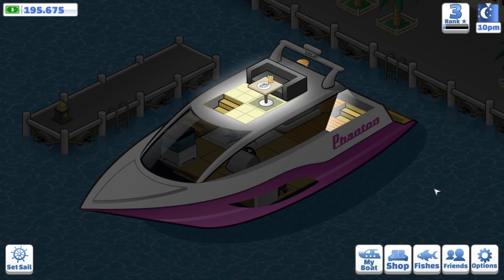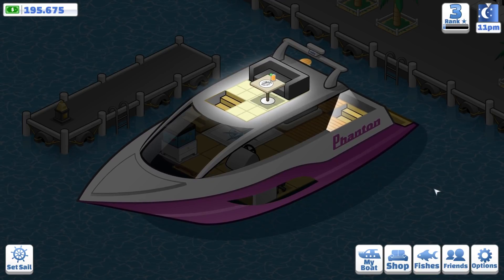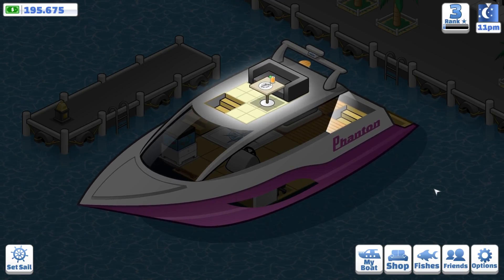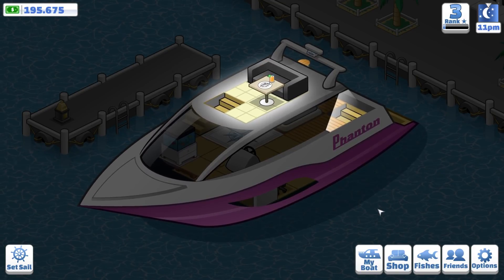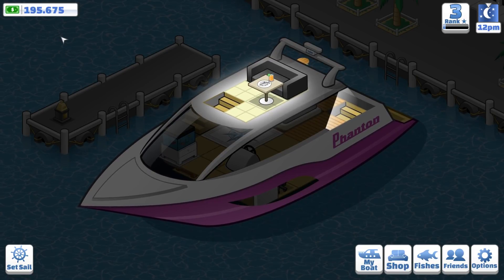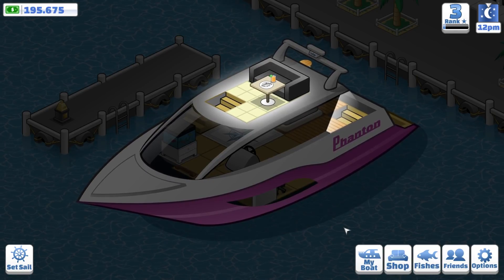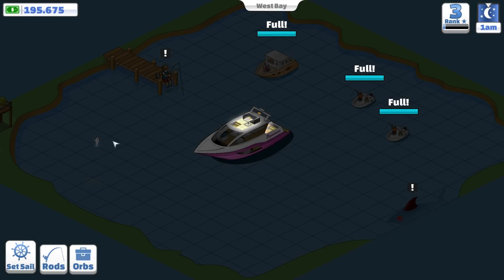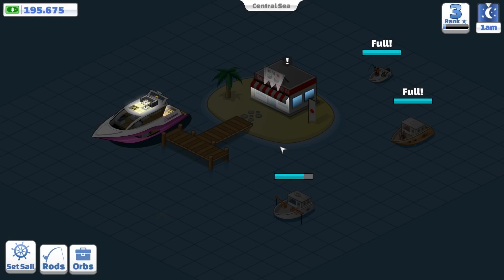Hey guys, my name is Cediag and welcome back to Nautical Life where in the last episode we decked out and customised our beautiful phantom boat. But today I want to try and get — and I say try and get, I'm really close. I got nearly 200,000 cash money. I want to get a new fishing rod and I want to try and take on that giant piranha in West Bay. We've got to unload these boats, because your boy wants to set sail to a new area and I can only do that by defeating it.